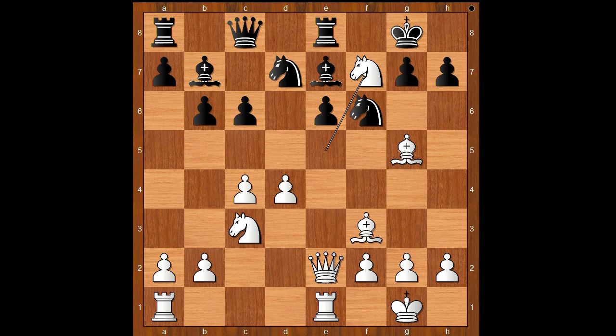Kaboom! This is the move that Moussation played. With this move, white is removing the defender of the pawn on e6. King takes knight. Queen takes pawn — check. King to f8.